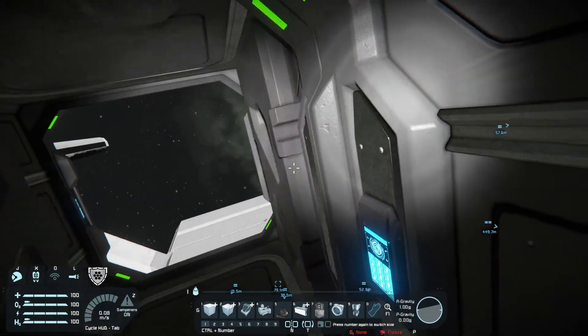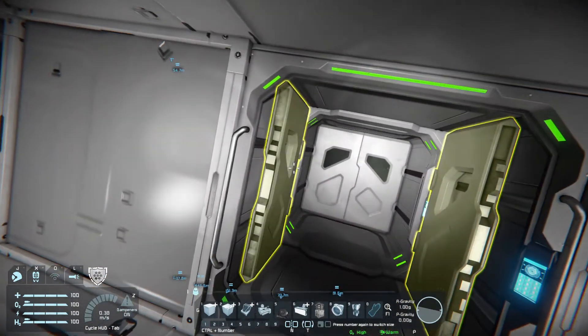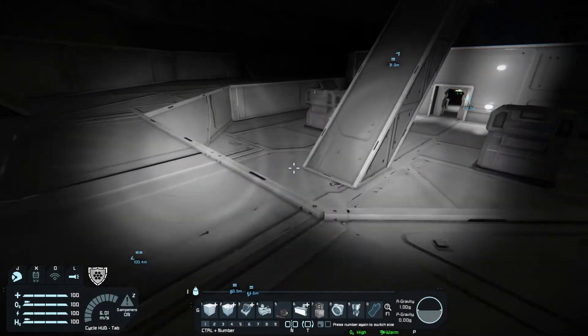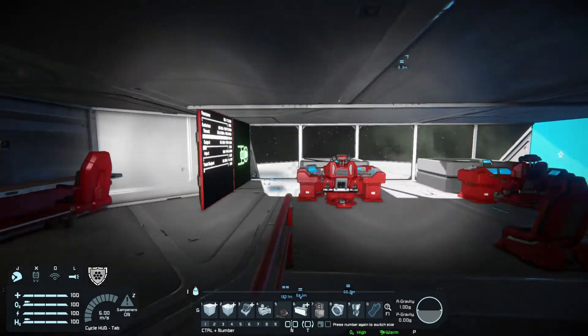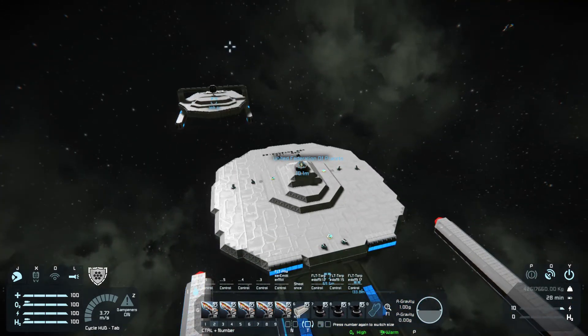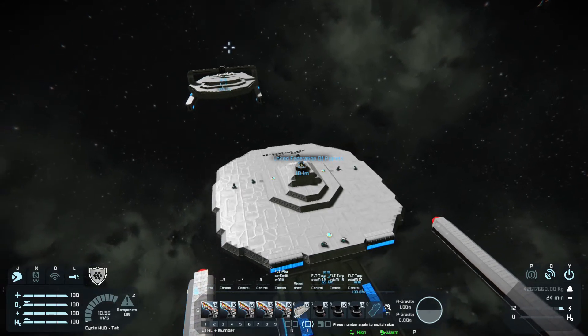Some of the ships have both shield types. It does prolong block damage a little to have both, but it's a massive amount of power to use. I can't really be sure which of these ships is going to do better here because I haven't done much fighting against the Reliant since I added the new weapons.